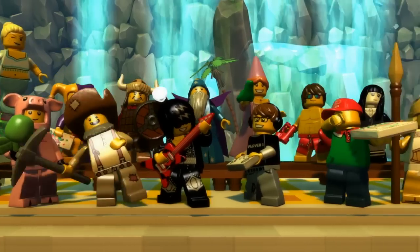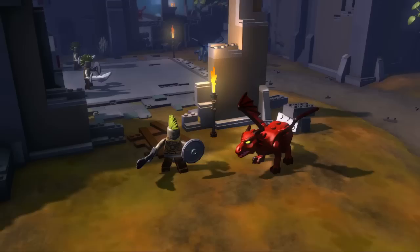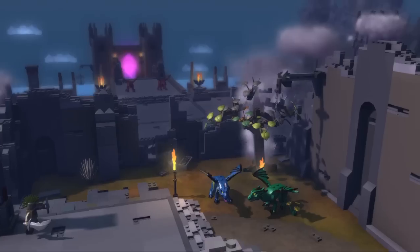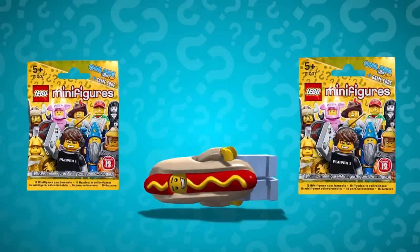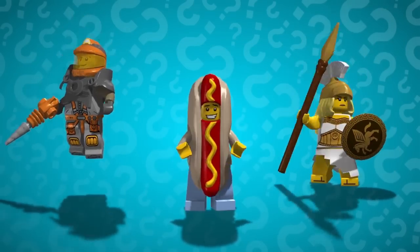From rock stars to ancient warriors, there are so many minifigures to collect and build your team with. Minifigures can be found everywhere in the game, and you can even go get a minifigures collectible bag and use the code inside to unlock your new minifigure.